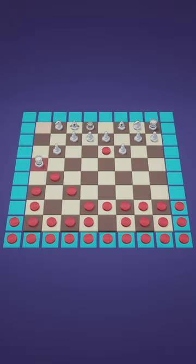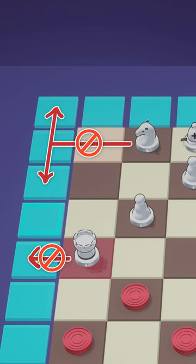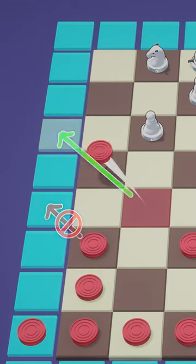Is checkers better than chess? In my variant, chess vs checkers, I added squares around the board that the chess pieces cannot move to, so that chess pieces can't just hide along the edges. Checkers can only use these squares to capture.